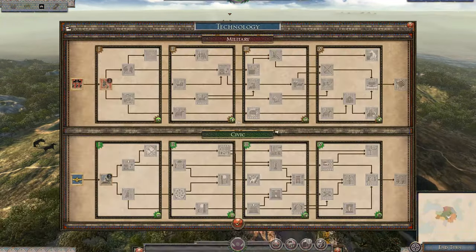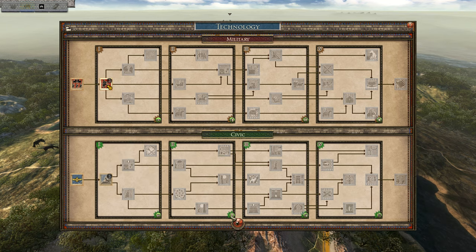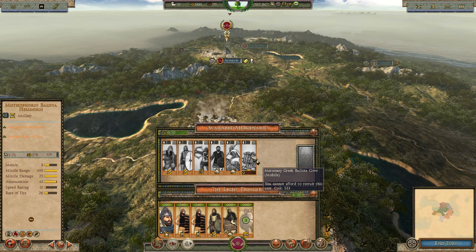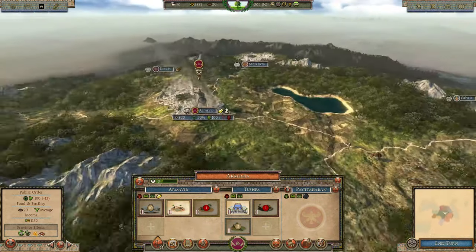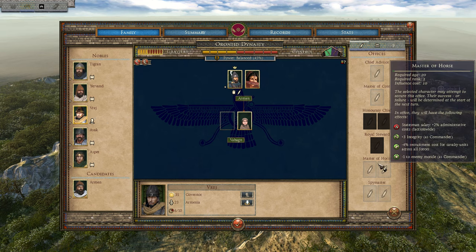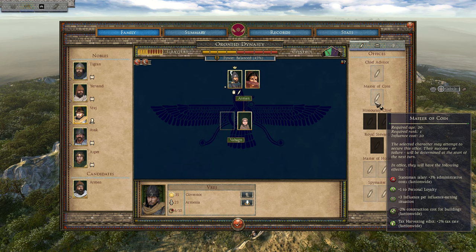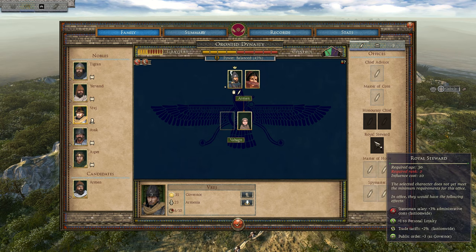In the tech tree, 'Military Integrity' unlocks recruitment of Armenian Royal Cataphracts - let's go for that. I already have one unit of Basilico Catafractor but they're not yet recruitable from buildings. Interestingly, you can hire mercenary ballistas, which is odd - you wouldn't expect that as regular mercenaries. Apart from the wrong faction leader name, everything looks good so far.